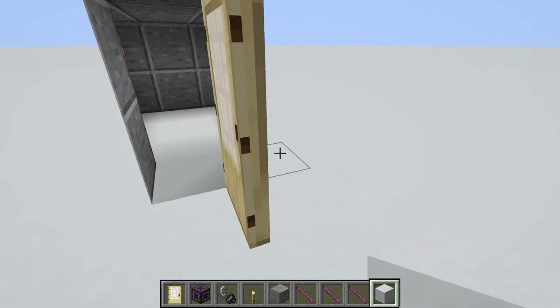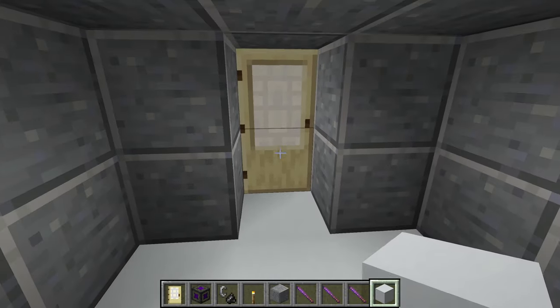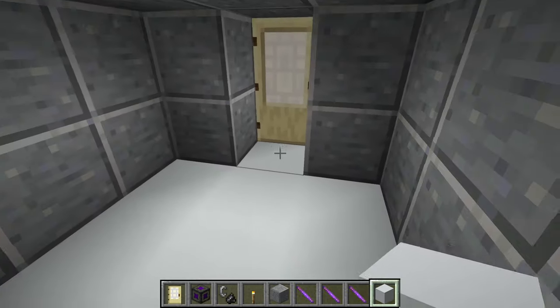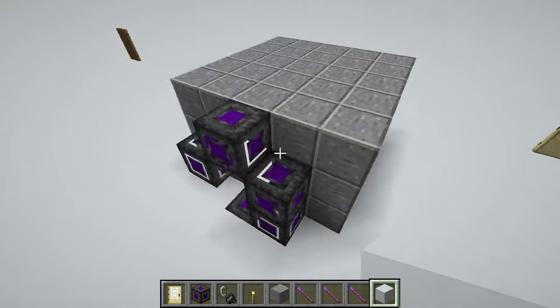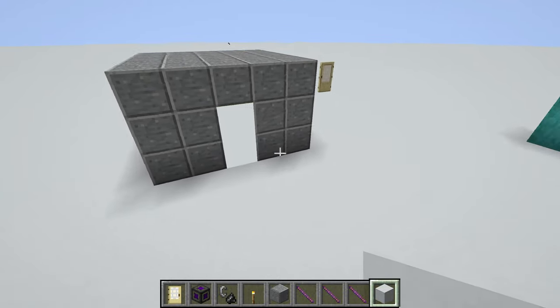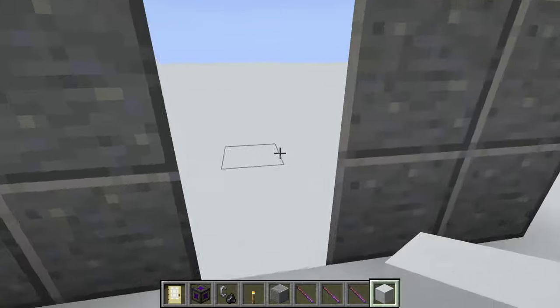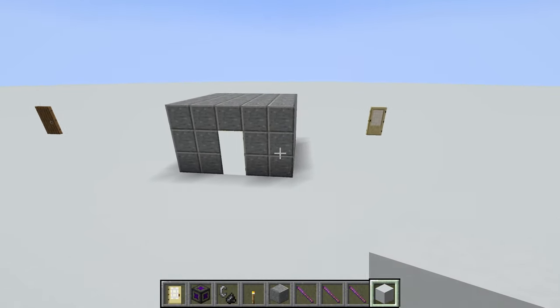It looks perfectly normal, but then it's a portal. And then you can even close it. The only problem I have with this design is that it does that. So you might want to put this house somewhere where you can't find it or something.